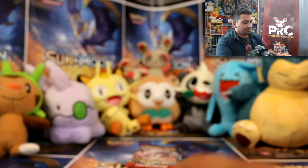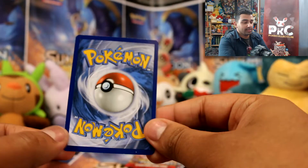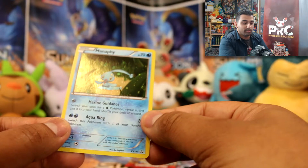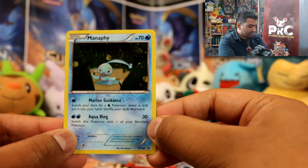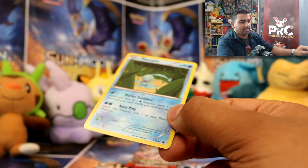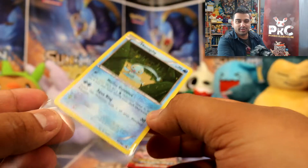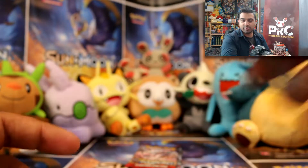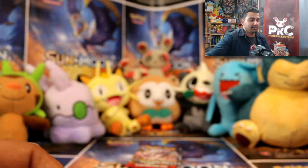And drumroll please — the secret seventh foil promo card is, in fact, Manaphy. Which you probably already know. XY190, hidden behind a booster pack. It's like they probably just didn't know how to get rid of all these new promo cards from Japan, so they just put an extra one in there as a bonus.